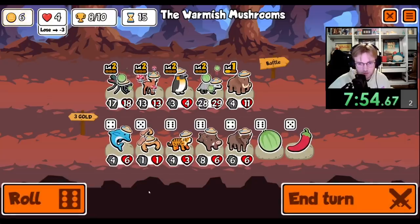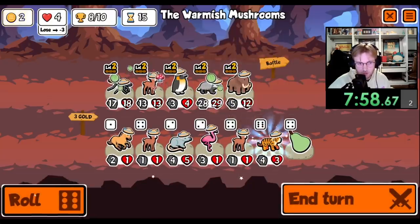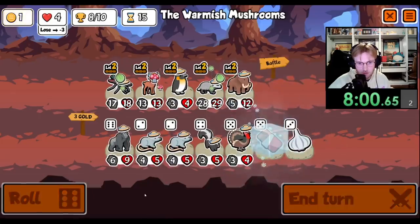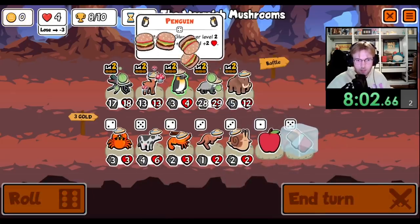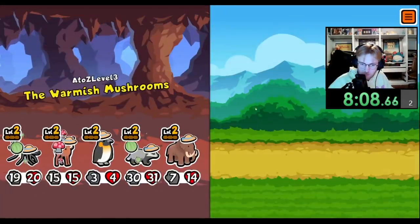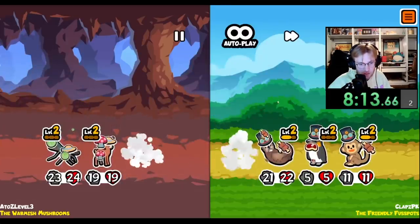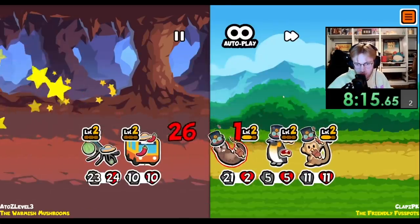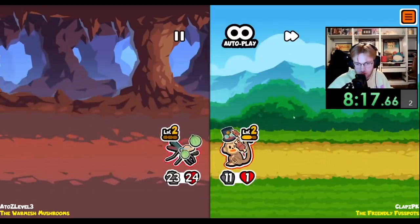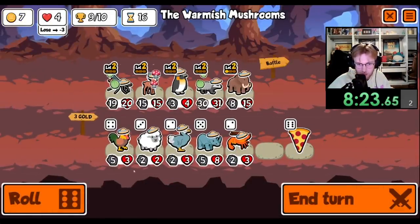No, please — thank you. I'd kind of be happy with a loss. This kind of looks like a loss. Actually no, we're going to kill this and then we win. Okay, we just have to roll and find two.